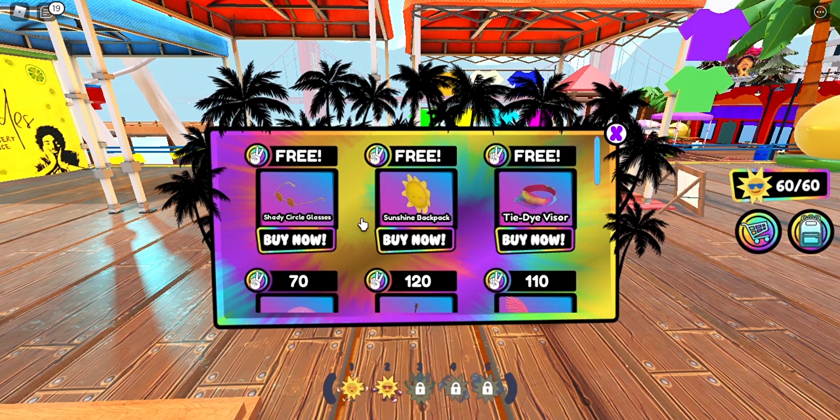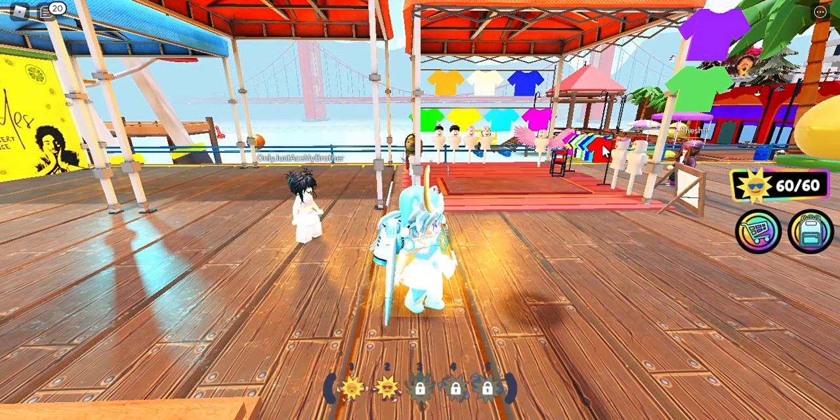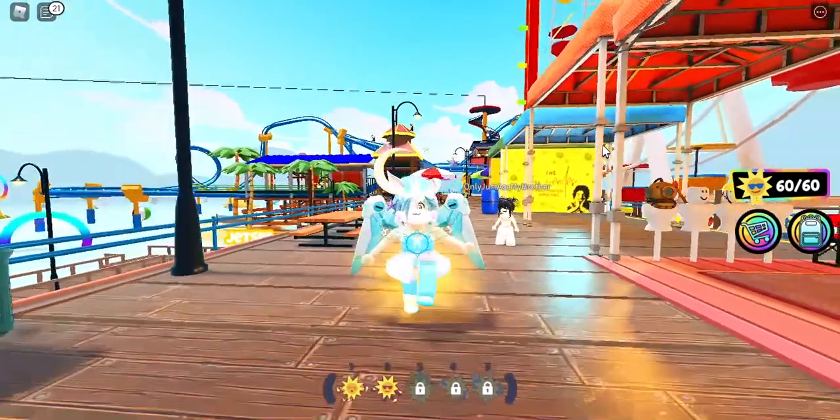We've got the Shady Circle glasses, the Sunshine backpack, and the Tie-Dye version. These are literally free, so you can just click 'Buy Now' for all three. You also get three baskets as well. These accessories are pretty easy to get.